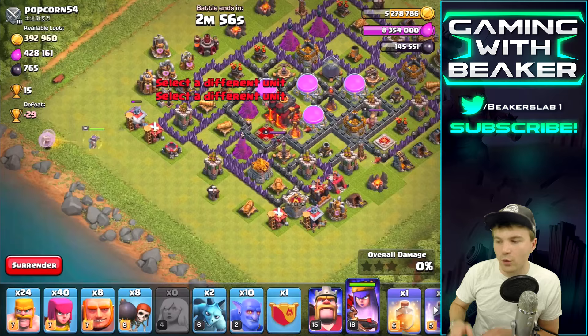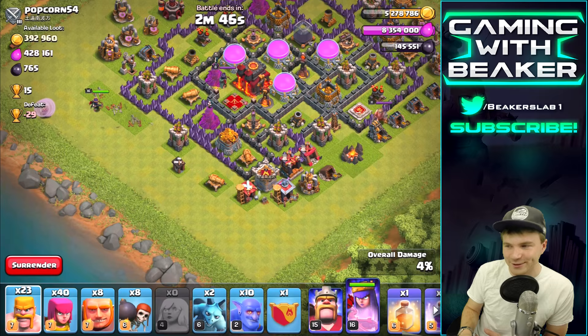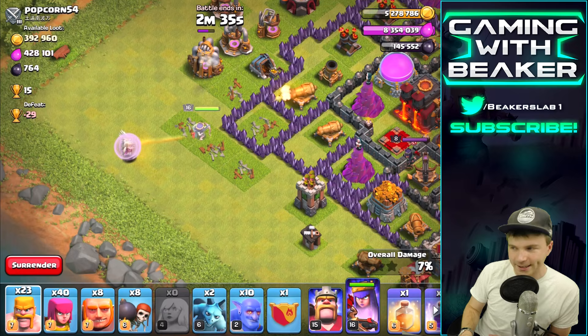Once the Queen gets a little bit into the base we're gonna put the Bowlers on the other side. We gotta check if there's any Clan Castle troops first — of course it's on the outside of the base. The Queen looks good, nobody is really shooting at her yet, maybe a couple of Cannons. We might need a Rage spell in a little bit but overall we're doing pretty good.